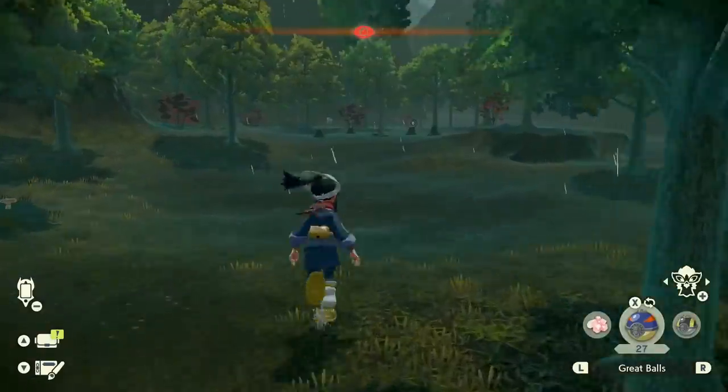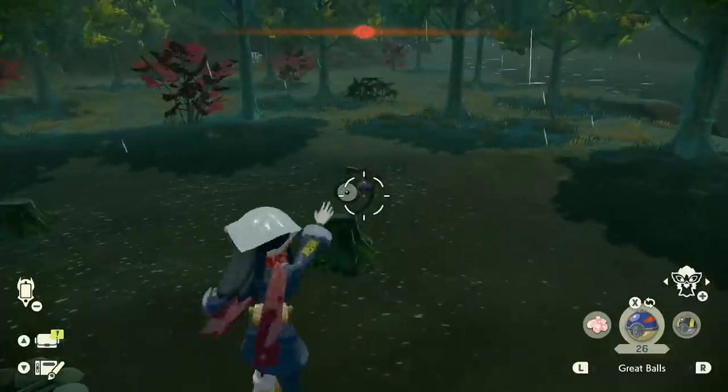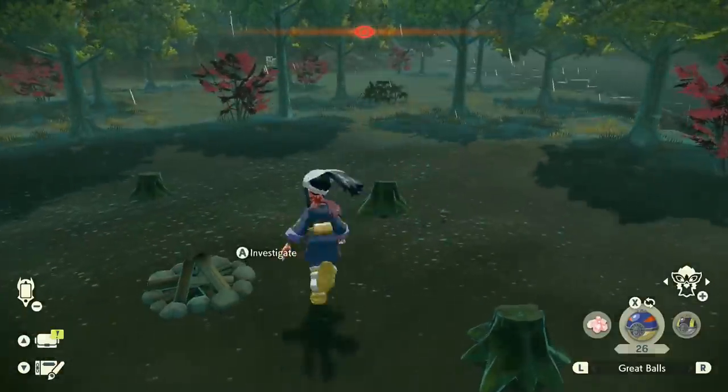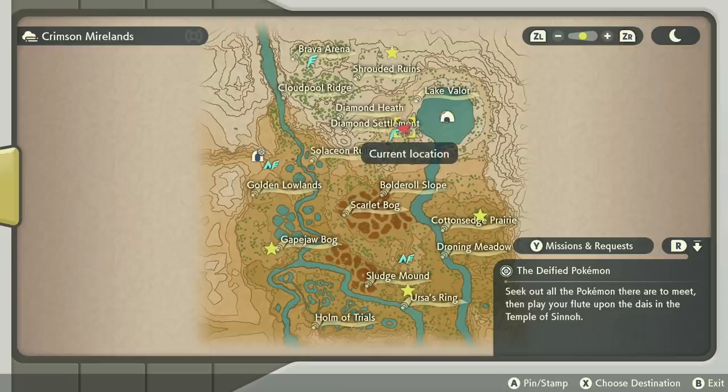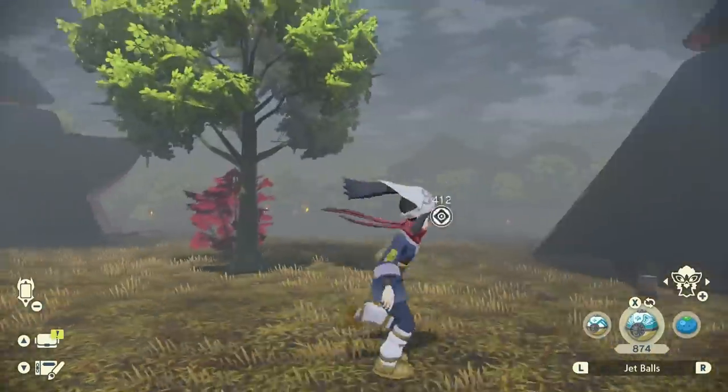Moving on to Crimson Mirelands. The first one is going to be on the campsite where you first encounter the bandits. Moving on to the Diamond Settlement — you'll be able to find one on the back of a tent.